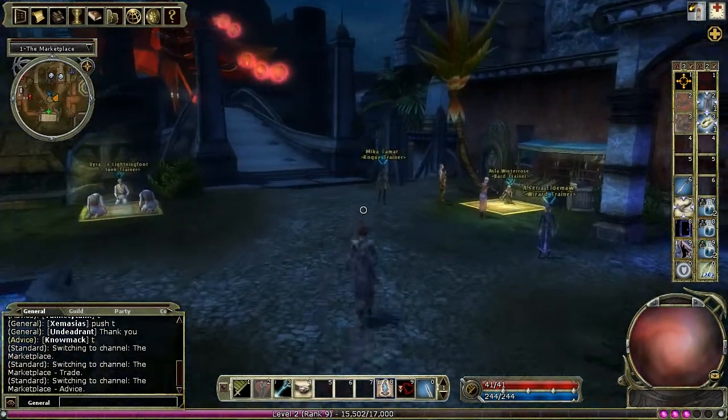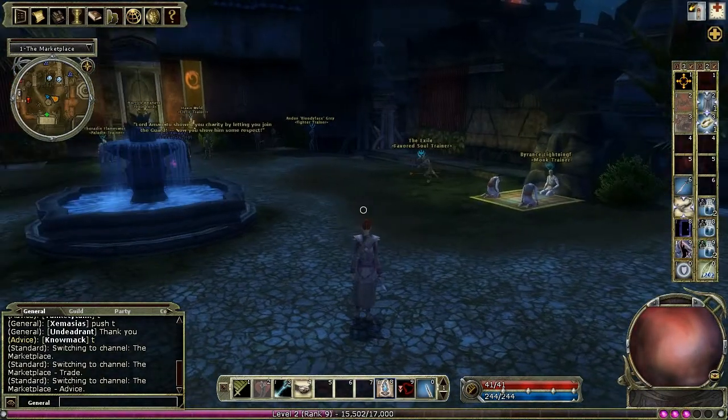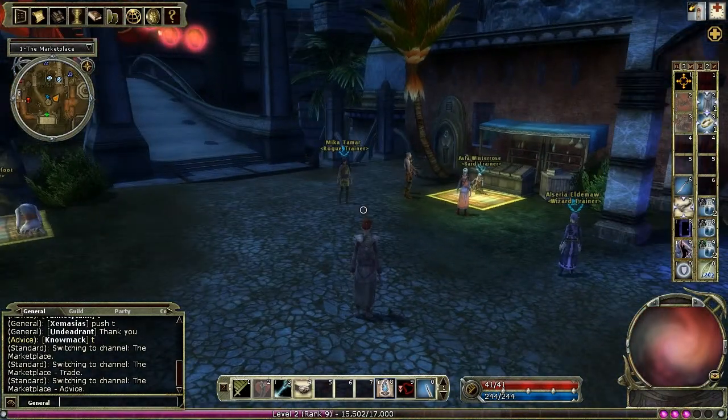The first thing of interest are the class trainers located just inside the gate. As with the harbour, all classes are represented here.